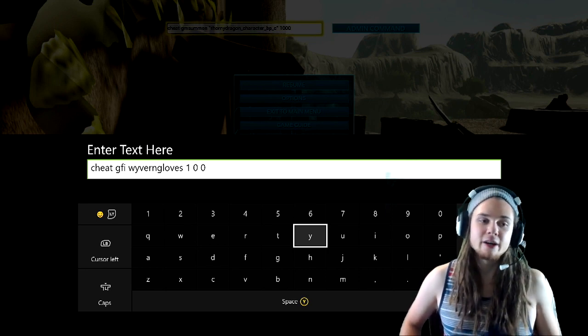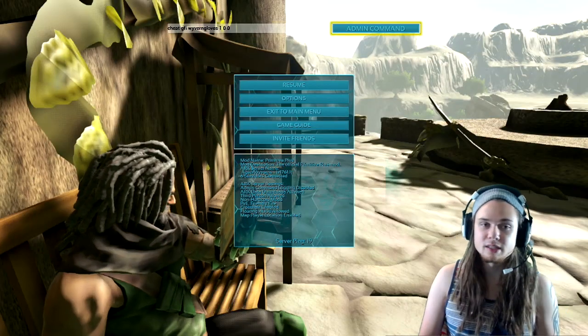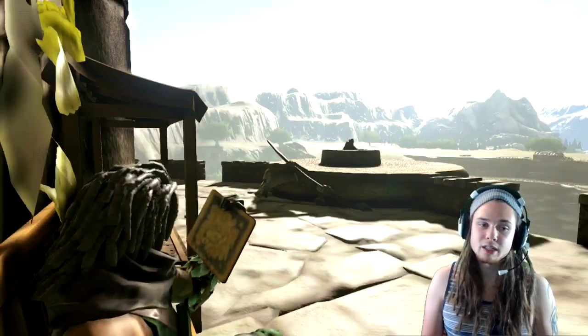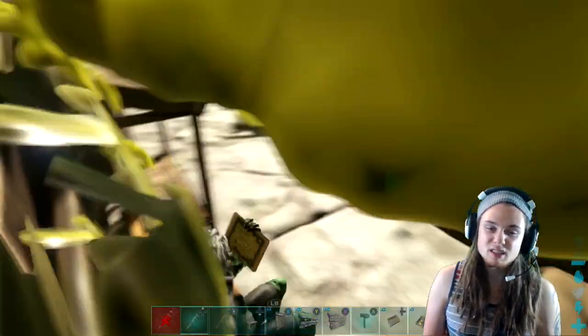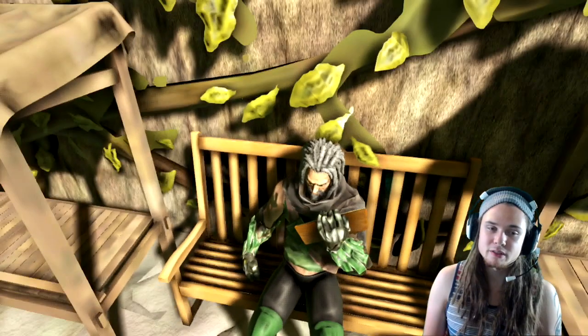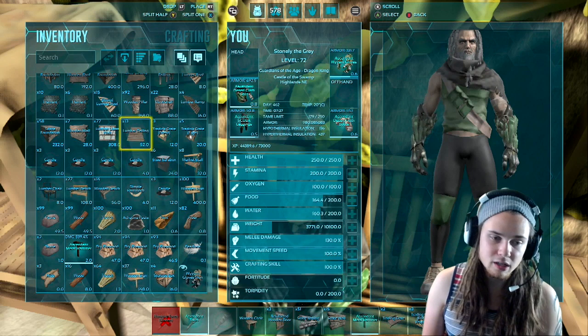So the full command is: cheat gfi WyvernGloves 1 0 0 — that's it, super easy. It didn't show up on the left-hand side of the screen that it went into my inventory, because I'm playing Primitive Plus — I think that's why. Usually when I spawn stuff in that's not Primitive Plus it'll show up on the side, but it should be in my inventory.